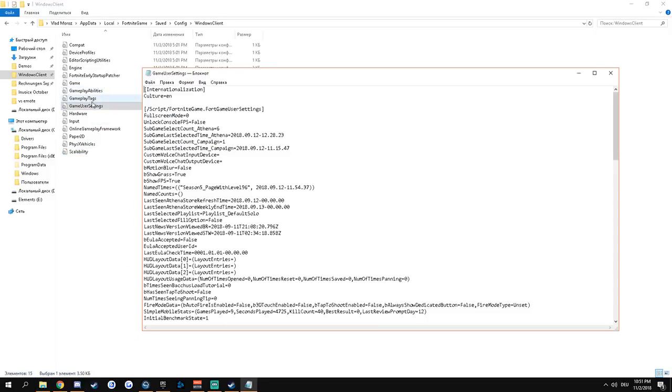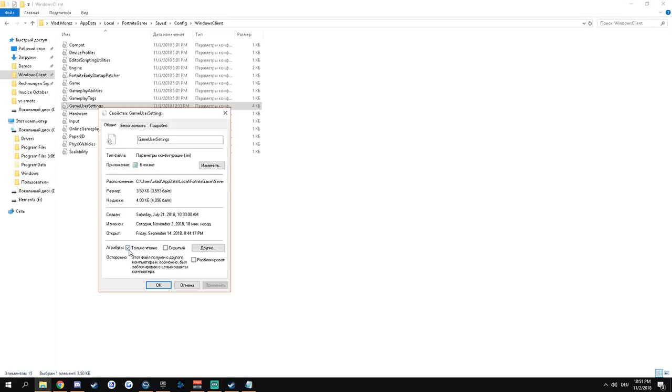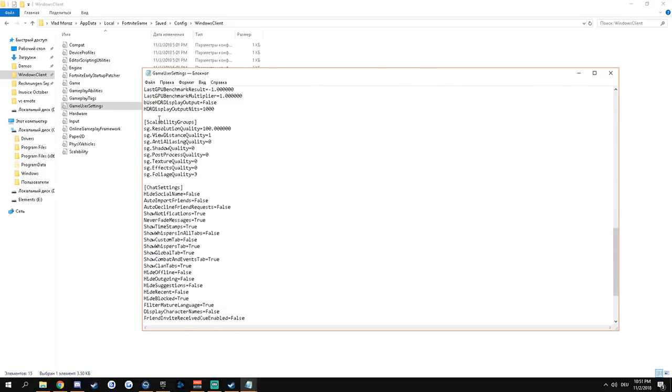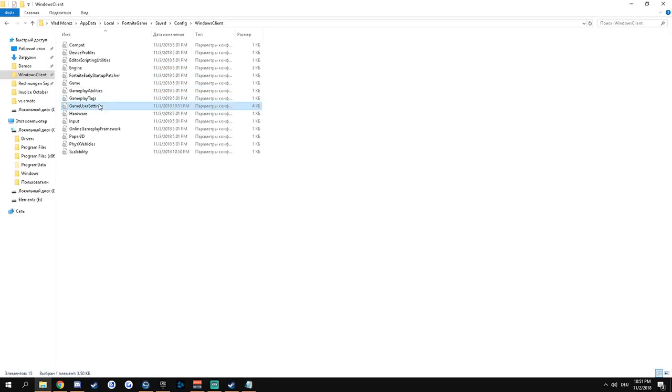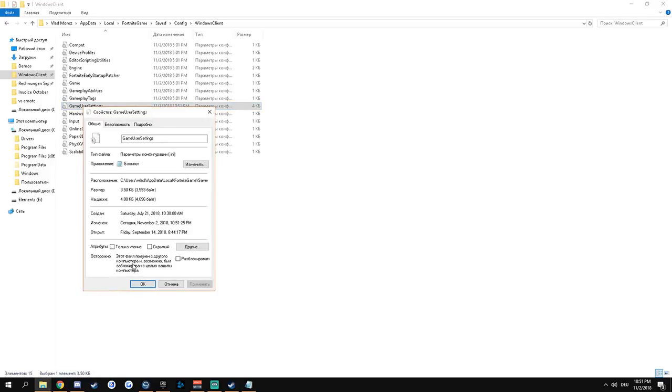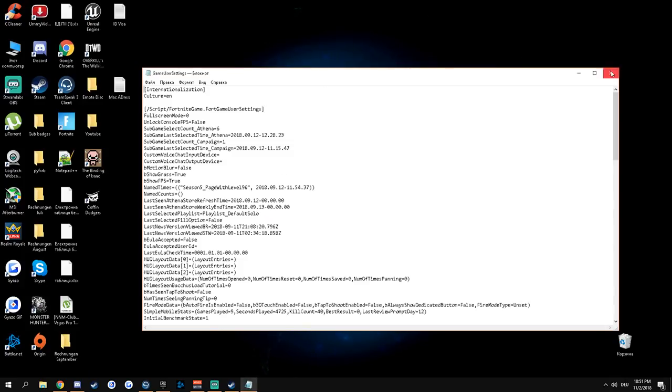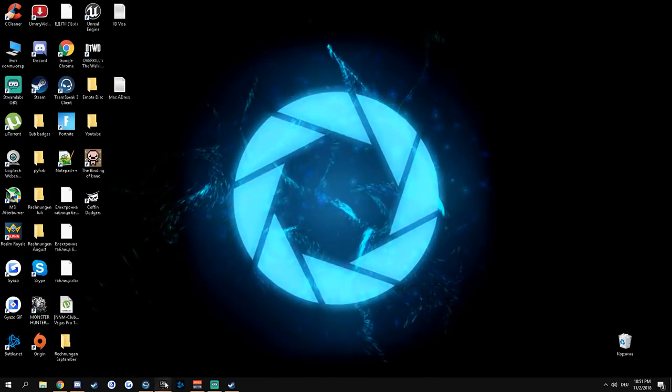Now open GameUserSettings and also remove Read-only first so you can edit it. Scroll down to the Scalability Groups section and change the value for 'sg.FoliageQuality' from 3 to 0. Save the file, close it, then go back into Properties and re-enable Read-only. We're done with the grass-related file manipulations.